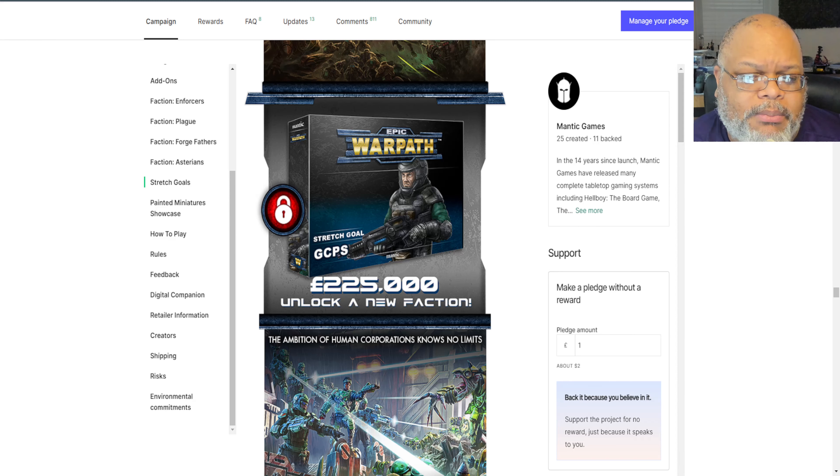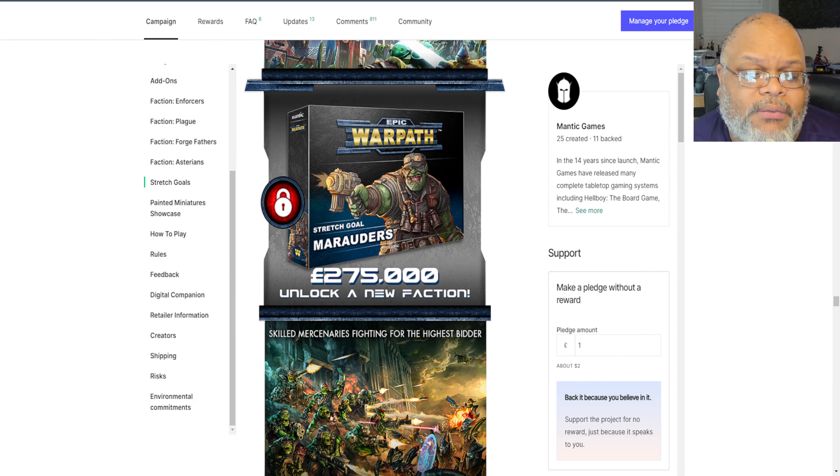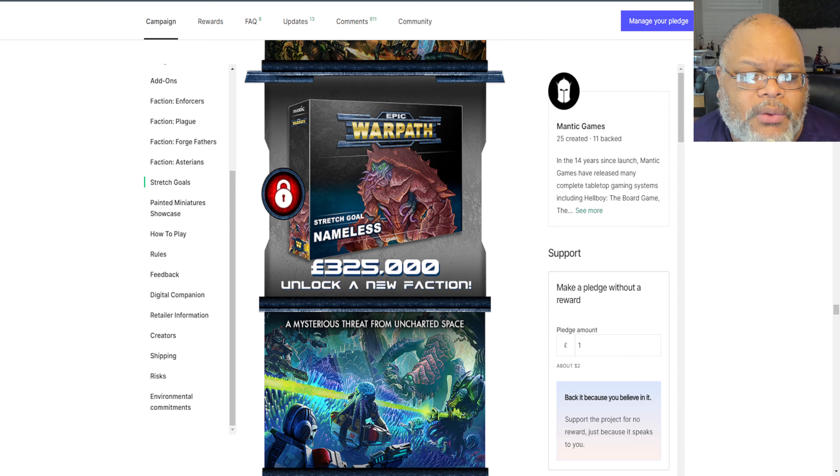At £225,000 we'll get the GCPs — those are your standard human troopers if you're unfamiliar with the Warpath universe. At £275,000 we're going to get the Marauders, which are mercenary orcs. And our last faction unlock is going to happen at £325,000, which will be the Nameless — sort of your unknown alien horror faction that a lot of sci-fi universes tend to have with miniature games.